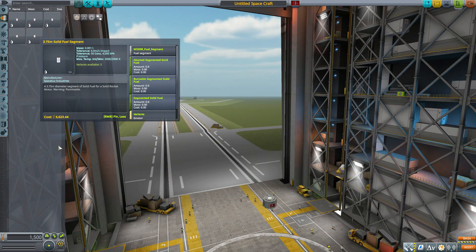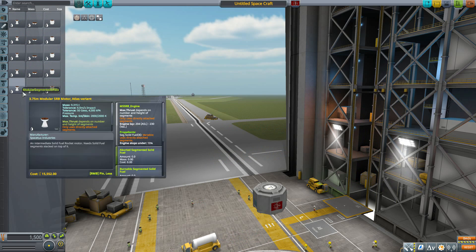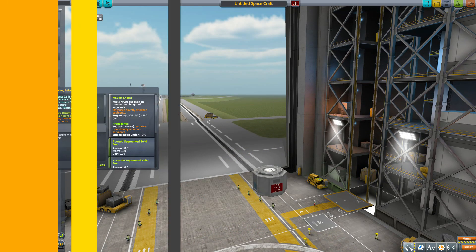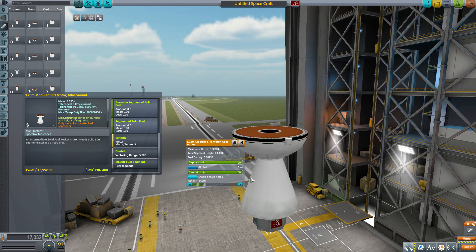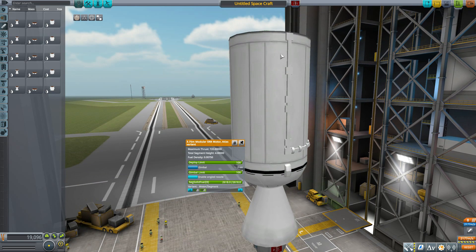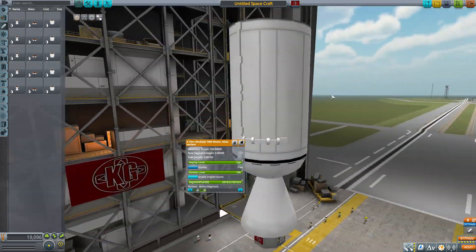Let's head down to the engine category, where again we have different size variants, but this time of three different engines. The first is the Atlas variant, which has those same five sizes: 0.625, 1.25, 1.875, 2.5, and 3.75 meters. They have variable thrust depending on the size of the engine as well as the fuel attached. This engine has a gimbal of 5 degrees. It also has variants of either just the motor or a segmented one with its own fuel, which can also attach more fuel — the modeling on that looks quite good.